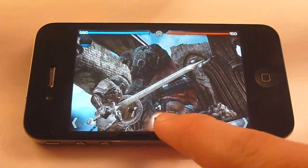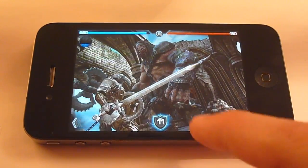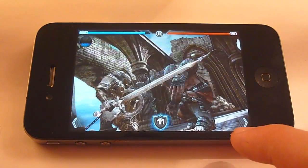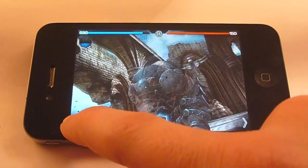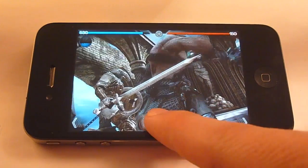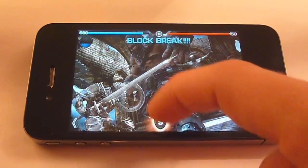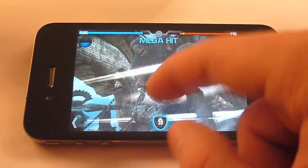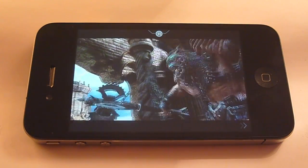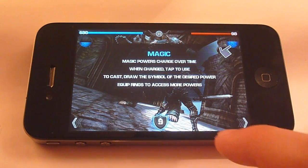And we'll see with this fight right here — it should be introducing us to the magic element of the game. I'm taking a beating from this guy. This is intentional — I'm intentionally letting him get some good swings in, make him feel better about himself before I absolutely destroy his face. If you get combos, if you string together some attacks, you deal a little more damage — like mega hit, ultra hit, super hit, etc.